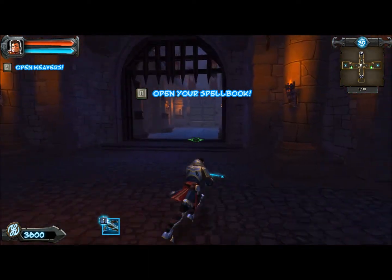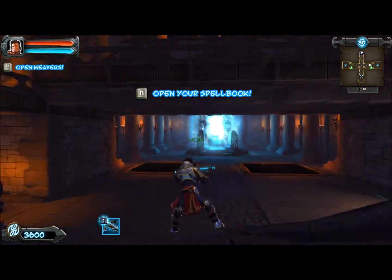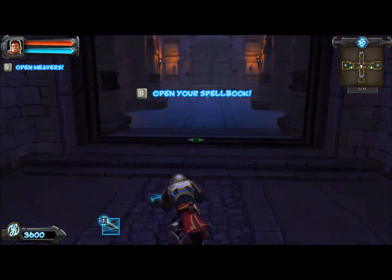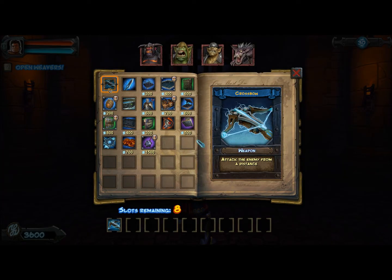Now we've got two paths — one here and one here — with the portals down here connecting the two. Let's see what we can work out. There isn't much room here for my absolute favorite trap, but we'll see what we can manage.